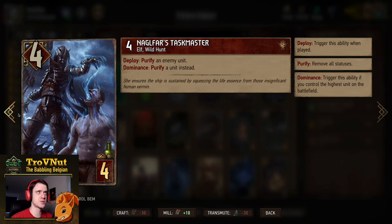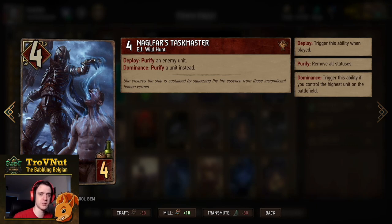Next up are purify options: the Naglfar's Taskmaster — 4 power for 4 provisions — where you can purify an enemy unit, or if you have dominance you can also purify one of your own units. Definitely handy to get rid of poisons, ruptures, stuff like that.